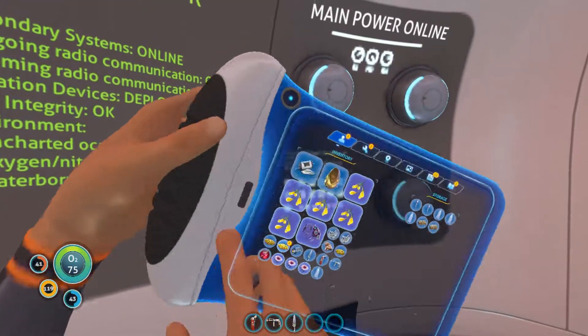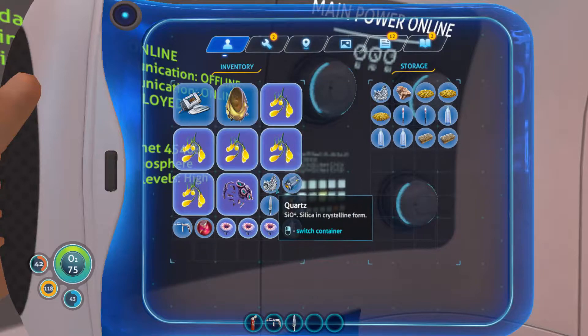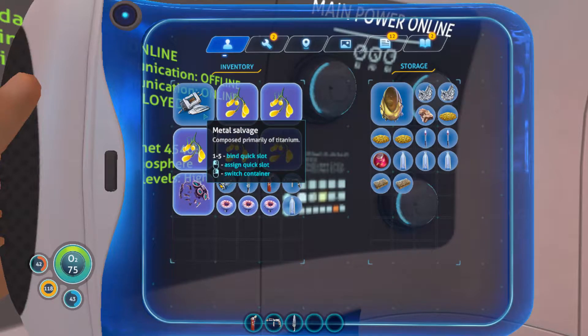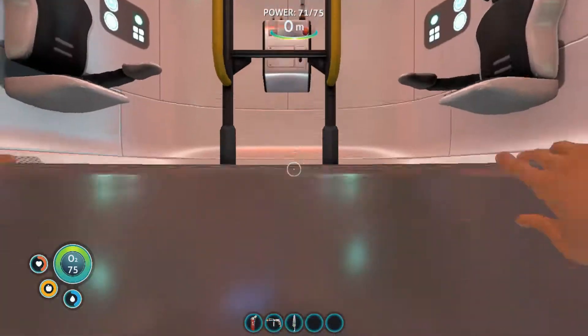Storage container — okay, good. We can put some of this stuff in there: copper and cave sulfur and quartz, and a couple of these creature eggs, and I guess that too — sure, why not? Now we're going to go look for titanium.